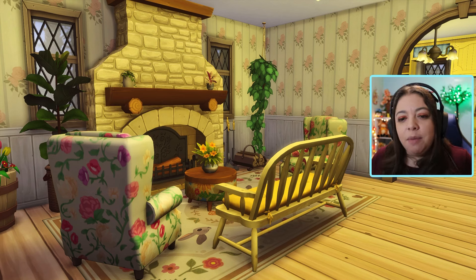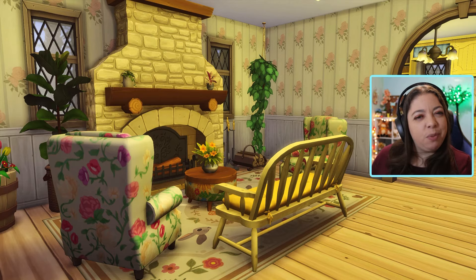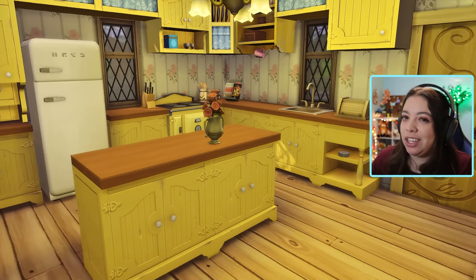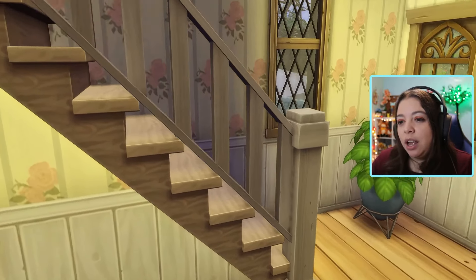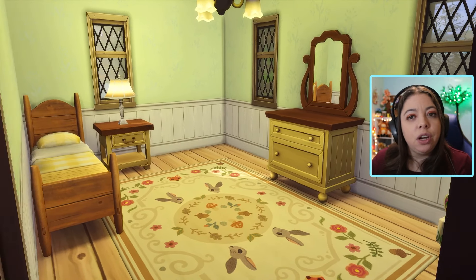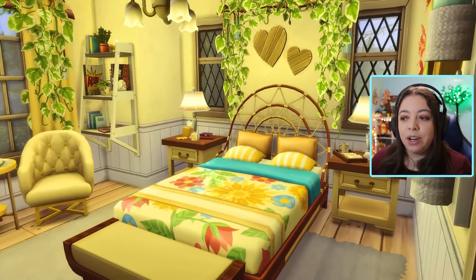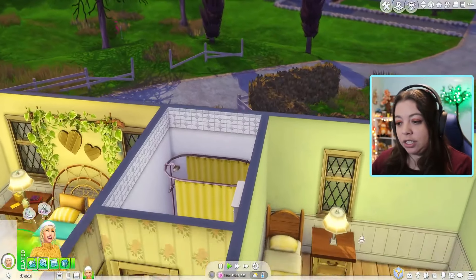I purposely did not give her a TV because I think she's going to be more happy outside than watching TV. Coming down through here is the kitchen — it's a cute, sparse kitchen. The dining room is right over here; it's very small. Upstairs there's a current spare room that could also be used as a children's room. There's a bathroom — very plain, just exactly what she needs. And then we've got her bedroom, which I think is one of my favorite bedrooms I've created for a sim in a long time.